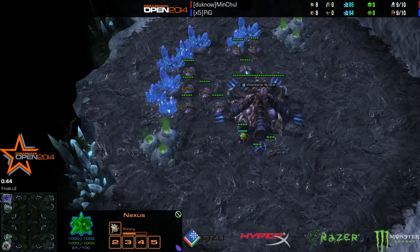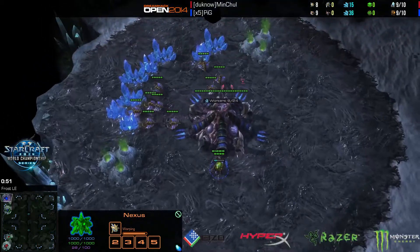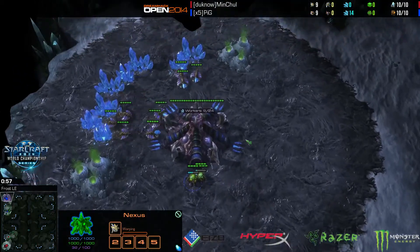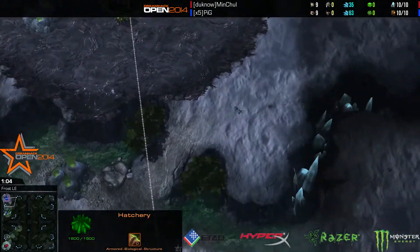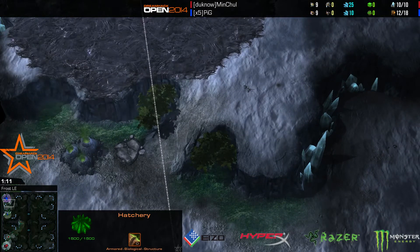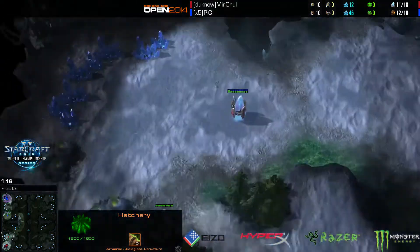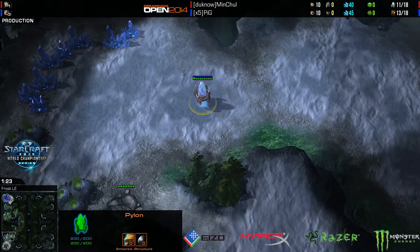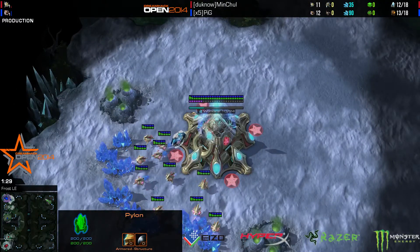Anyway, last game, Cannon Rush didn't really work out well for Pig. Hopefully this map is still good for Cannon Rushes. You can put two Pylons here and Cannon Rush quite nicely. The Boss Toss — is he going to Cannon Rush again? He's putting a Pylon down at the Natural, which usually indicates a Forge expand. Is he going to Nexus first or Forge? We'll find out soon.